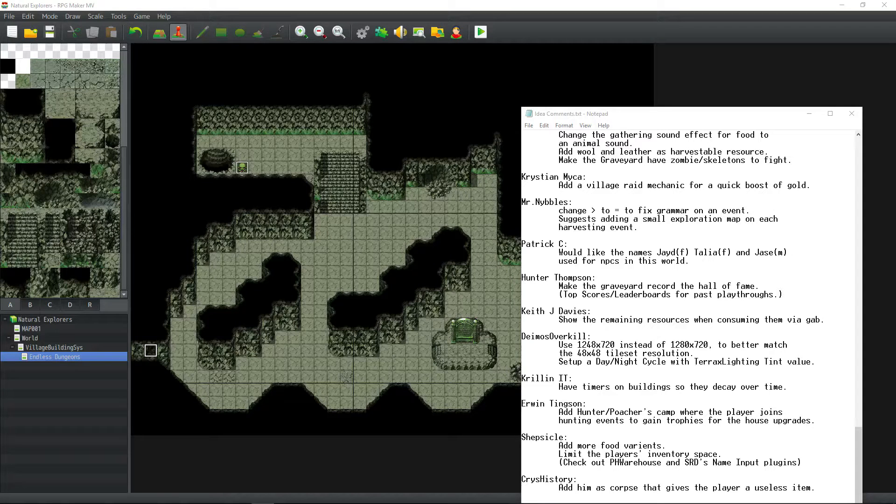How's it going everybody? I'm Drifty from Driftwood Gaming. Welcome back and thank you for joining me for Let's Make a Game 2018 edition, where we use RPG Maker MV Engine to make a sim RPG game called Natural Explorers. Let's take a look at some of the comments that have been made over the last episode.